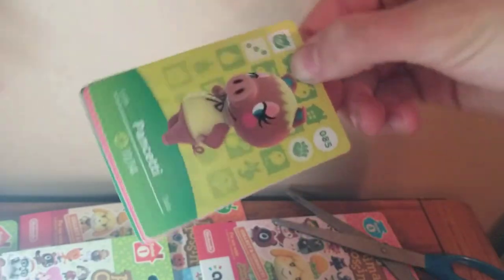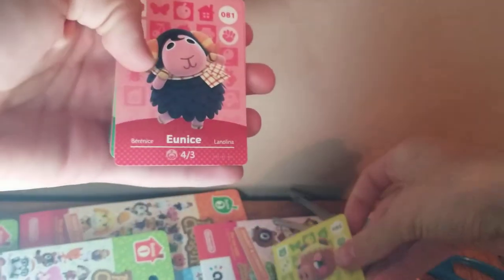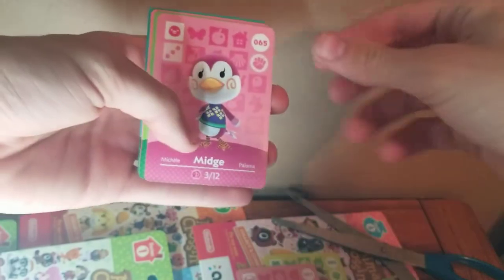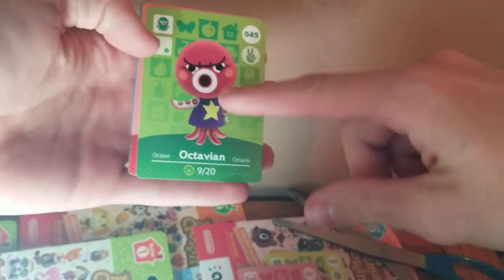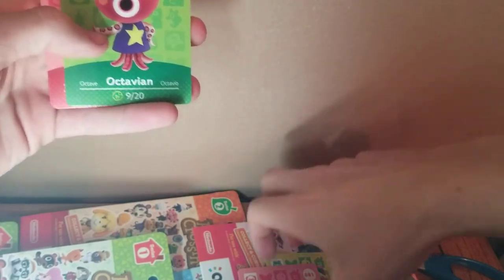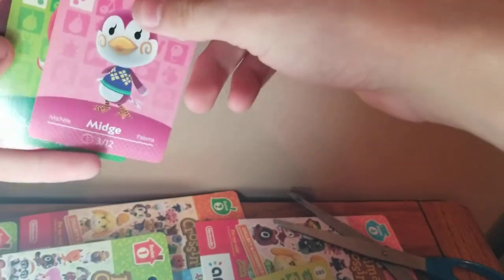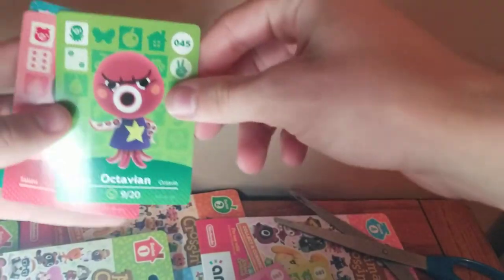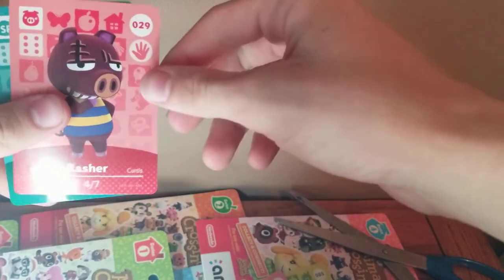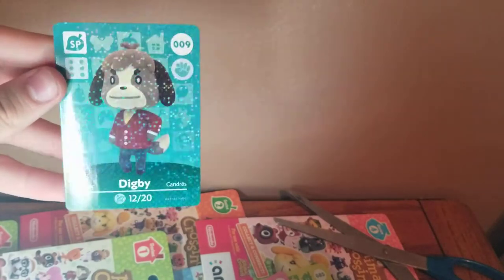Starting off we got Pancetti, Unice, Midge — oh my goodness, Octavian! I might invite him to my island. He's really rare; the octopus is one of the rarest villagers in Animal Crossing. Some of these I've never even heard of because there are so many villagers. That's what the back looks like — you scan it to use your amiibo. We also got Rasher, and for the NPC we got Digby — Isabelle's brother. Look how it sparkles in the light!